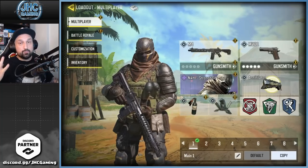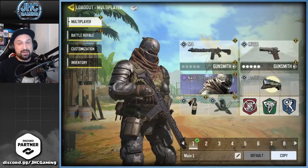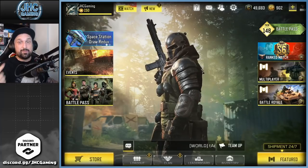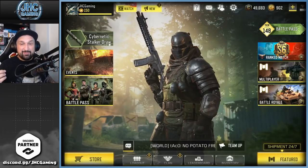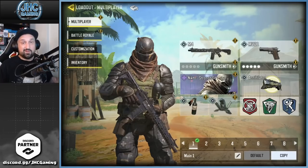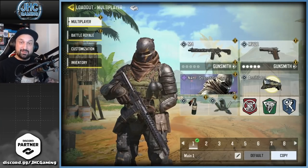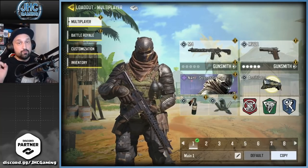My number four is Nikto Stronghold from season nine. I feel this skin is so underrated — it's from the season pass and I don't see it that often. But honestly, this dude is so badass, so scary. The mask is awesome, the whole gear is awesome. It's super dark — dark gray and black, with these shoulder pads. This dude is scary and the skin is awesome. Let me know in the comments: why is that skin not more popular? One of the coolest male soldier skins out there. Nikto Stronghold from season nine, number four.